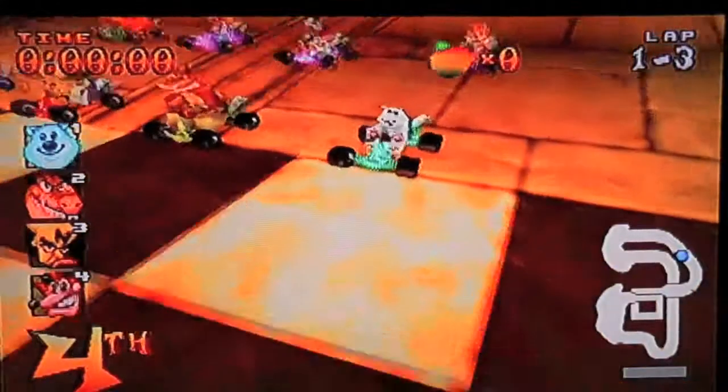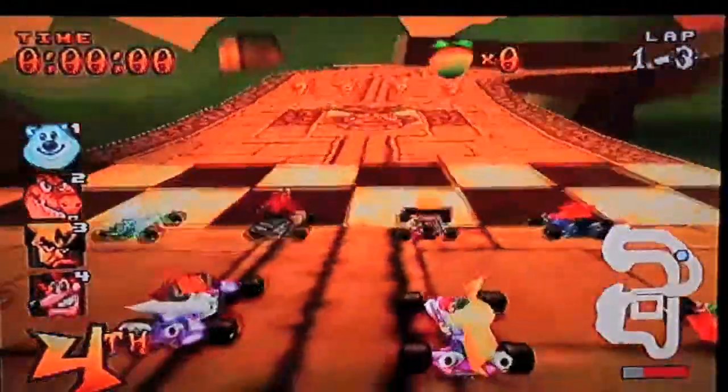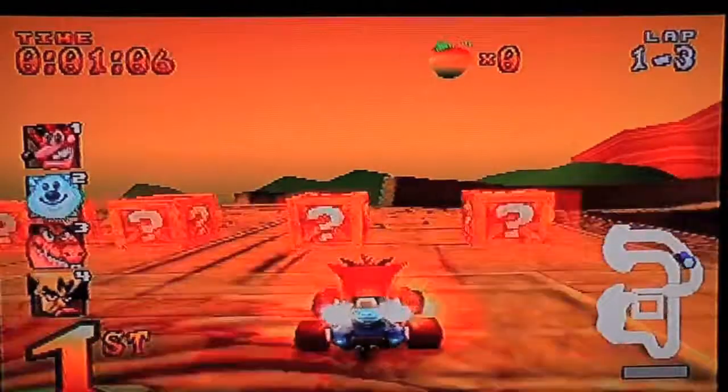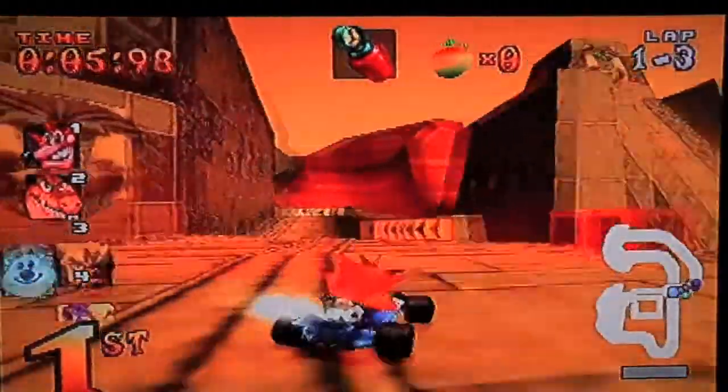One player. There we go. And here we go. I'm playing this Crash, I'll take it. I'm just holding down X. I've got no idea what to do, I'm just guessing. There you go. And look — a complete new hidden game in Spyro 2.